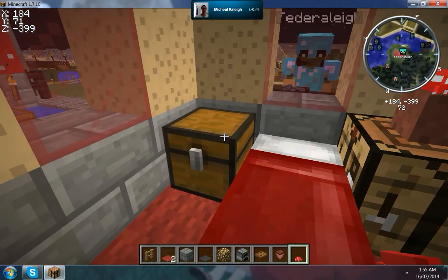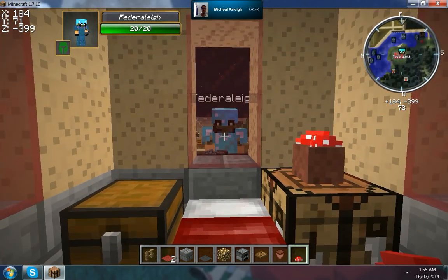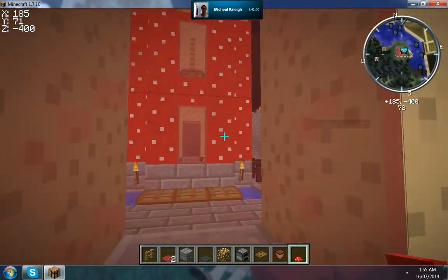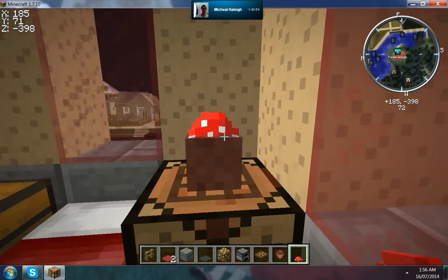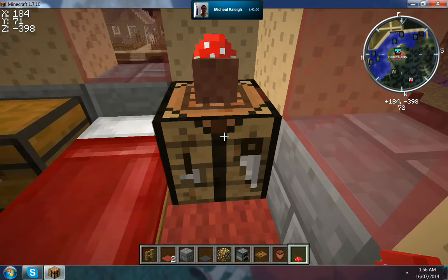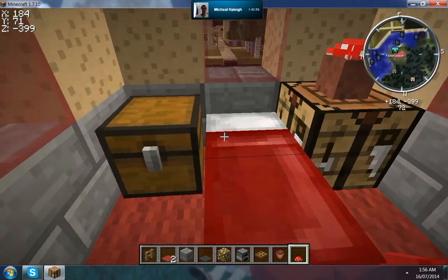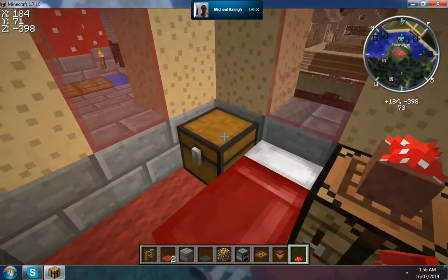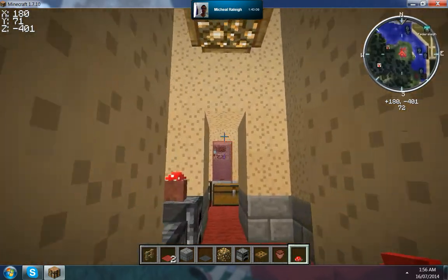We've got a bed in the rooms, a single chest, and — sorry, Michael — a creeper. Pot with a mushroom and a crafting table in the bedrooms, and obviously beds. The other side is exactly the same, just oppositely done.